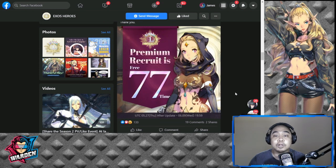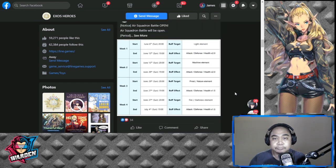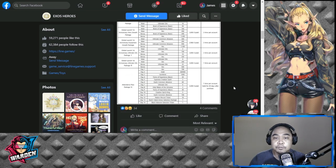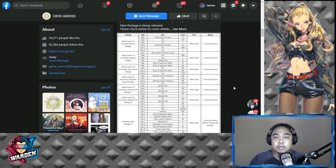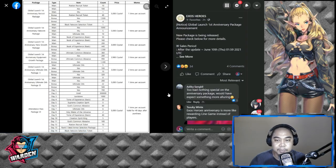Everybody's excited to see how it looks and the animations as well. This is the seven-day login and the premium recruit runs for seven days — 11 per day starting tomorrow and lasting for a week. Then the next thing would be your Air Squadron Battle opening again. Moving to the store, there's a new package being released.